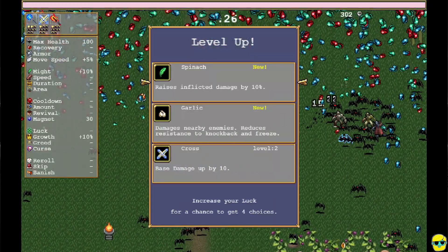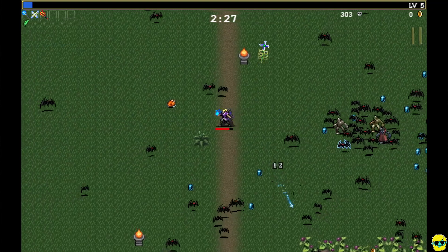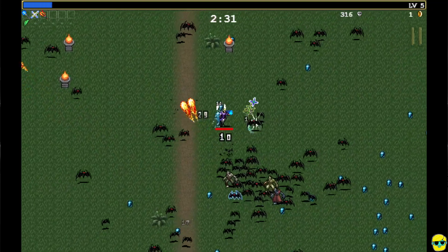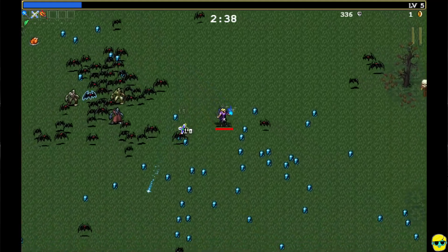And the spinach — whenever I see the spinach, I will take it. It's 10% extra damage, it's tremendous. And if you go wide, by which I mean taking a lot of different weapons, it just gives 10% to all of them. So it really scales nicely.